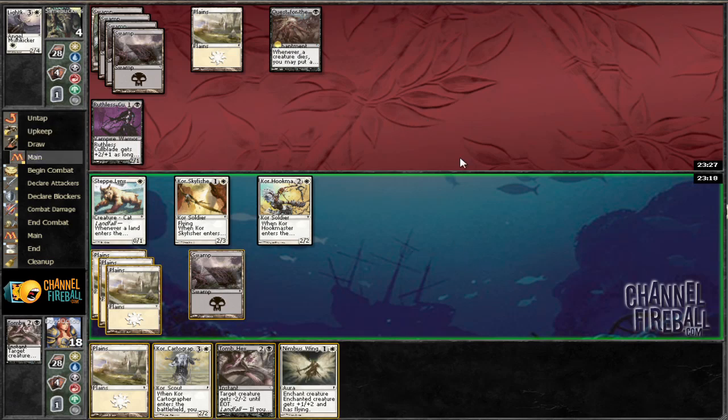What do we want to do? What can we play around? We have two Tomb Hexes, so I think what I want to do is play Nimbus Wings on Quark Hook Master and then see what he does. I could play another Tomb Hex — that would mean he needs two removal spells, so that's always an option. I think I'll just play the Photographer, and then between Tomb Hex and Nimbus Wings next turn, just do a bunch of damage with my flyers.